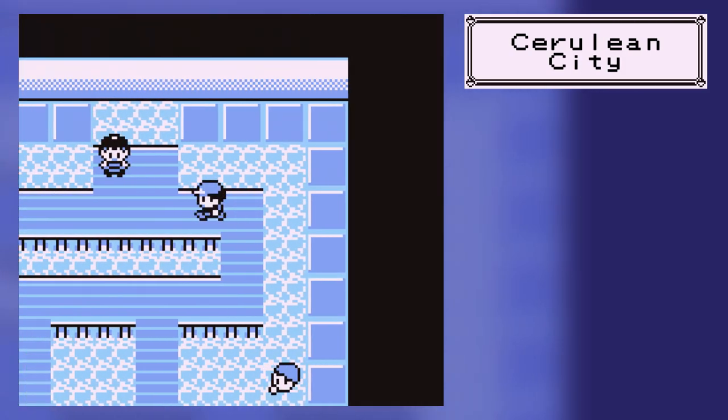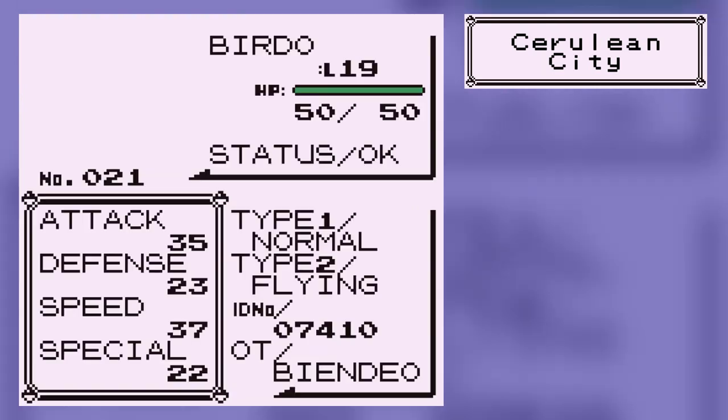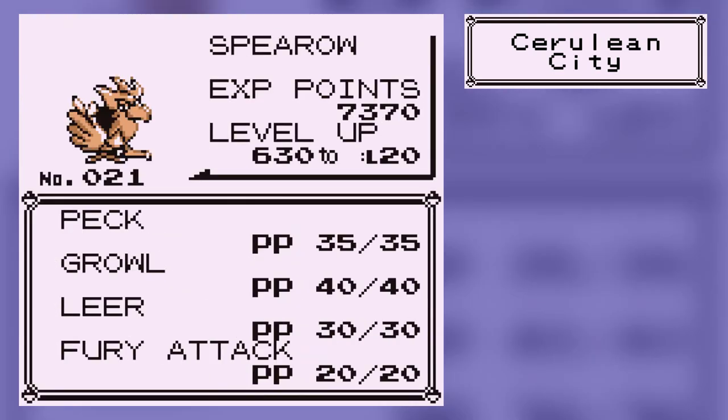Now we're back, ready to fight Misty. I've still got Birdo up front, because I do want to take off the first Pokemon, and I can just send out Bubba and use Vine Whip on all of them.